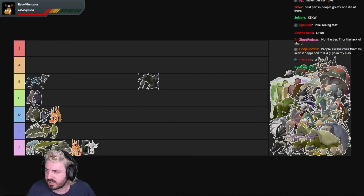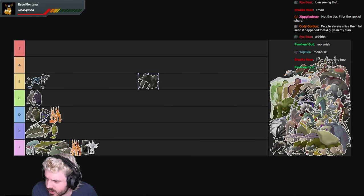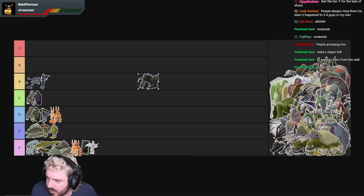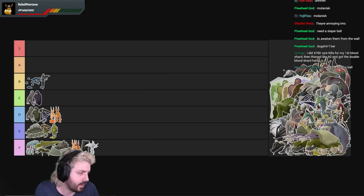Molanisk — they are in the Dorgesh-Kaan South dungeon. They drop Swamp Weed which is used for making glass. They don't even have a superior. This doesn't even deserve to be on the list — that's a delete. Moving on.